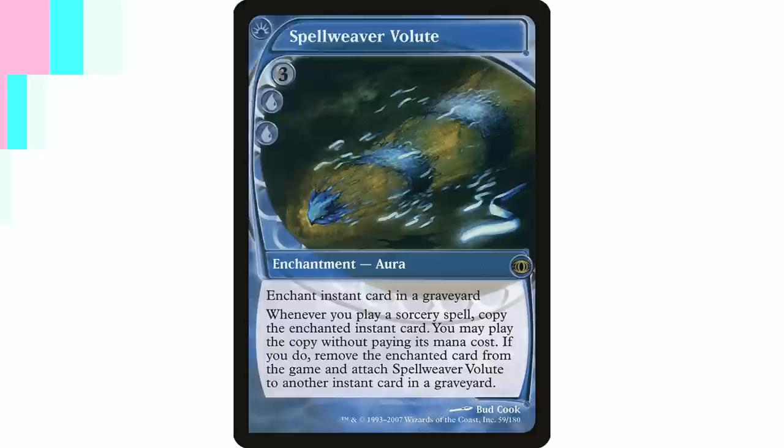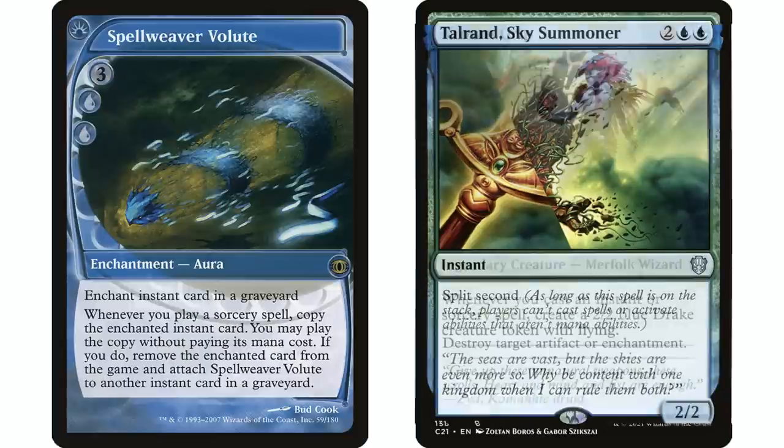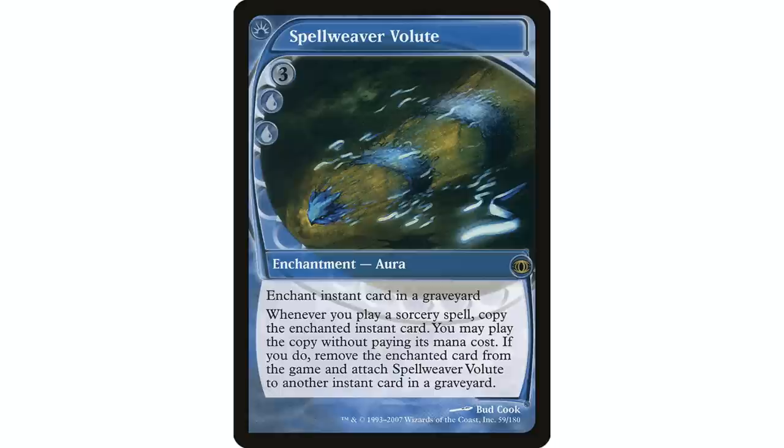You can also target your opponents' instants. If you're in an Ishai deck that doesn't deal with enchantments well, you can target Krosan Grip in an opponent's graveyard — if you see a Smothering Tithe on the board, cast a sorcery, copy Krosan Grip for free and get that enchantment off the table. In a mono-blue Talrand spell-slinger deck, you can use Spell Weaver Volute to target your opponents' graveyards for things you're having trouble dealing with. It's just great value — you're already casting sorceries, so you're getting free copies of instants without paying any additional mana.